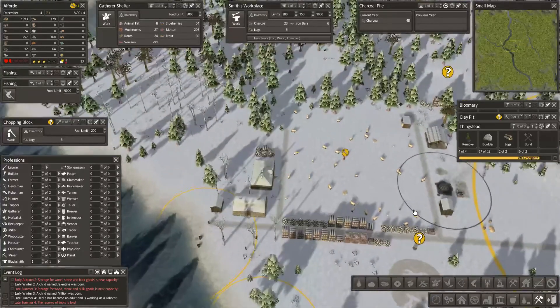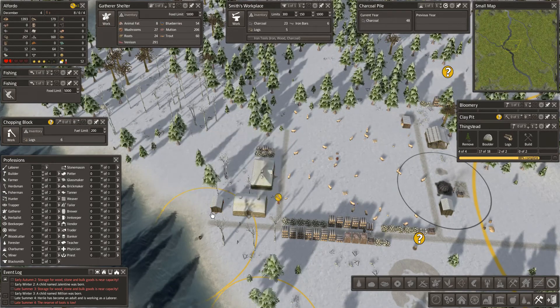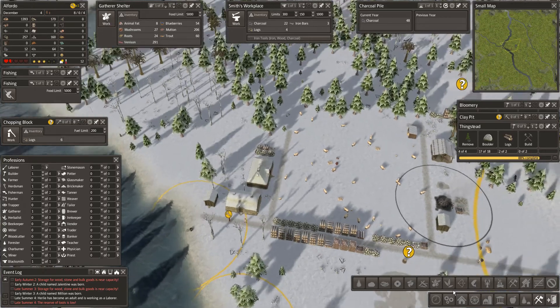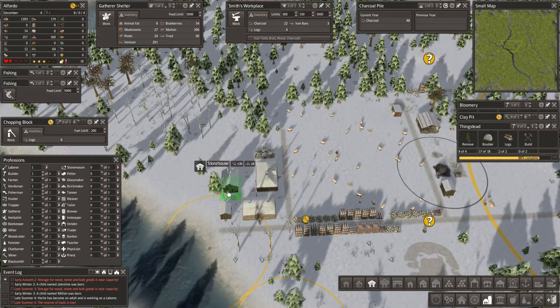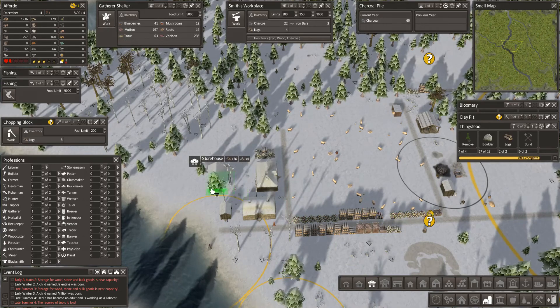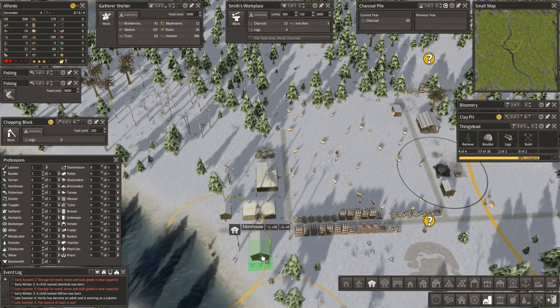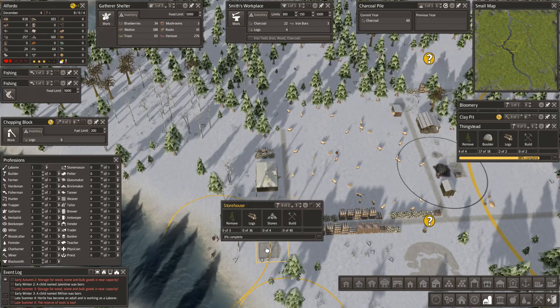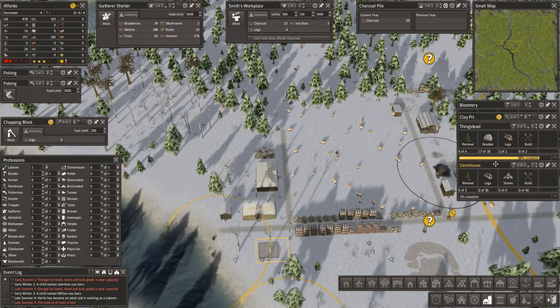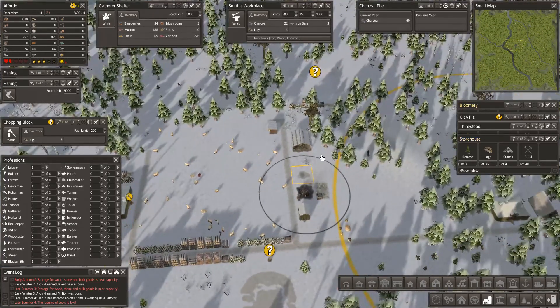I'm not doing too badly on food at the moment. What we could do with is a smokehouse - that's full. We need bigger storage and we need it in this area. Let's look at the next one up - it's a nice size. In fact let's put it on that side. I think that would be very convenient there. Now we're going to need a tar - I need clay and tar. That bloomery - how many clay does it need?